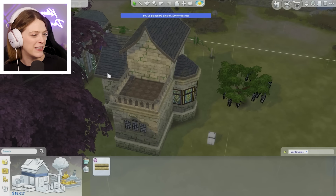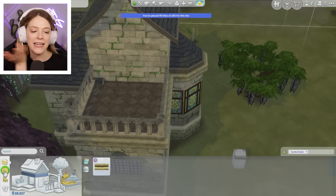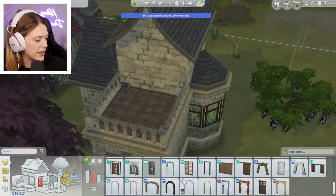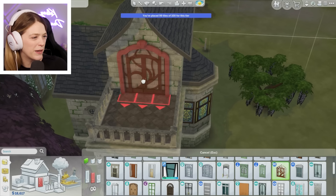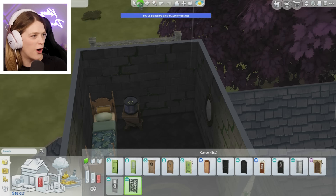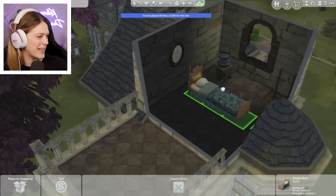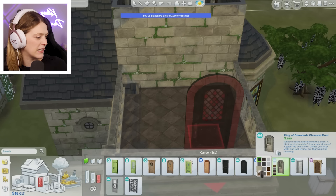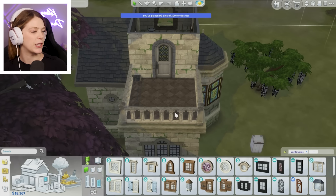We've got our cute little outdoor area here. I'm assuming this is kind of where she's going to sit and read her books when the day is nice, but I kind of want her to have a really beautiful big open door — kind of this kind of vibe. Why can't I put something here? Oh, it's where the bed is. Don't worry about that, we're gonna fix that. We could do something like this — that looks nice! And then we might want some cutie little window moments.